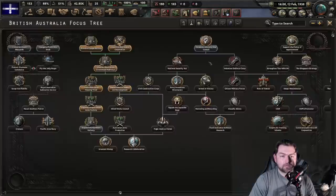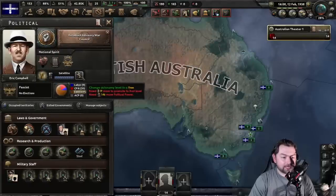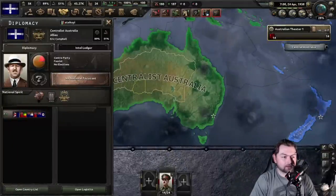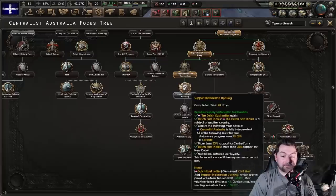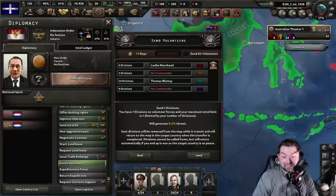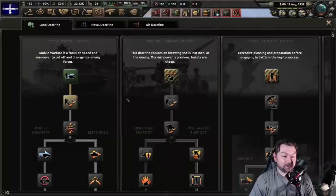Finish this focus. And now, even though we're fascist, we go and establish the advisory council. The answer is break away, but we need political power, which this will help. Centralist Australia — which feels weird to be calling ourselves in the center when we are very clearly not in the center. I guess next step after that supports an Indonesian uprising. Civil war is always fun, so let's send some volunteers.